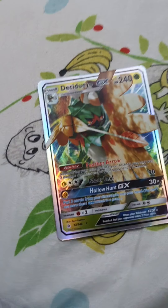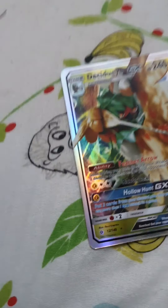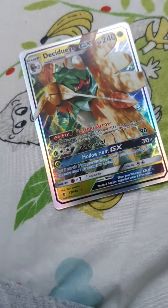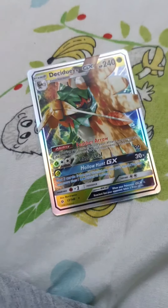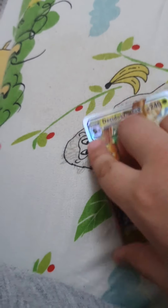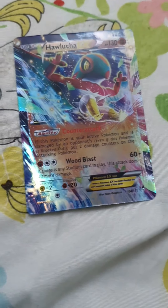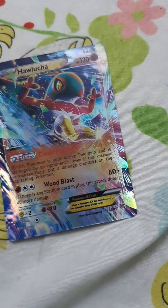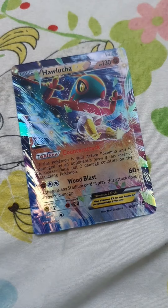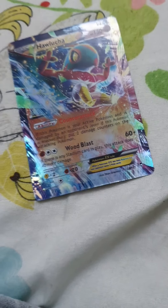This Pokemon is called Decidueye — I'm still learning its name. It has 240 HP, 90 damage, and 30 times damage. This is also one of my favorites — it's called Hawlucha. It has 130 HP, an ability, and 60 plus damage.